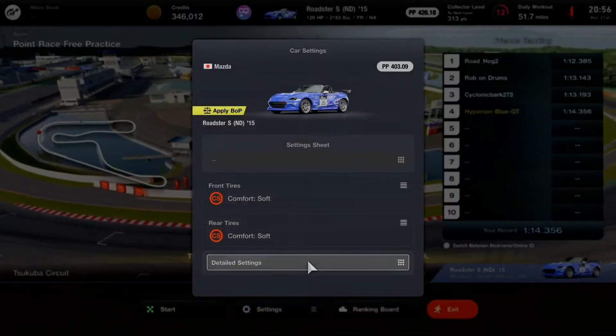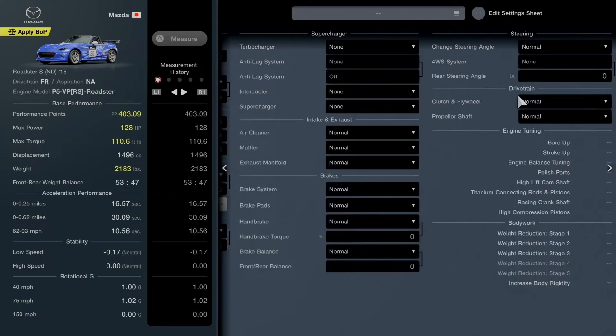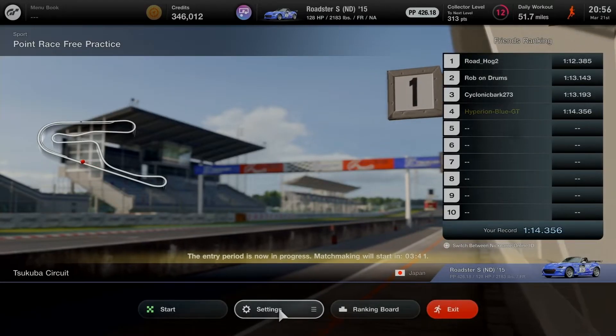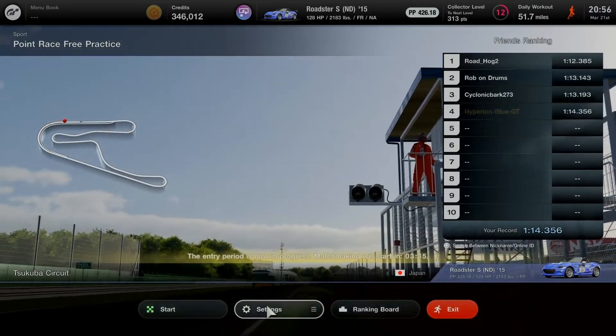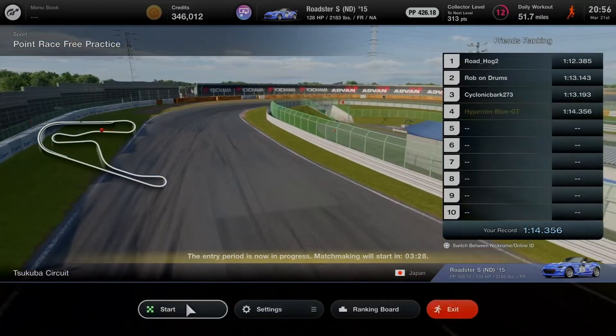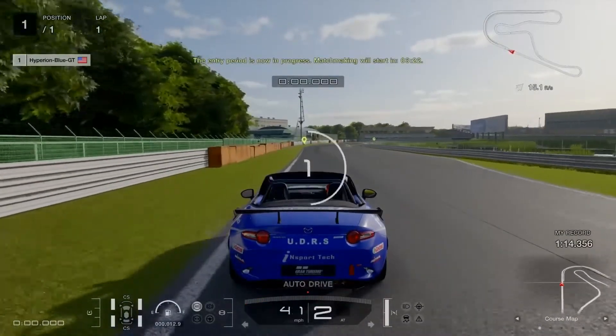Going over to the car settings: in sport mode, the BOP is always set up automatically according to performance points. It's automatically at 403.09 performance points, which is suitable for recommendation as part of the official championship. From the last video introducing the Nation's Cup and Manufacturer's Cup, we'll get down to business with more practice. There's an important event reminder with about three minutes and 22 seconds left.